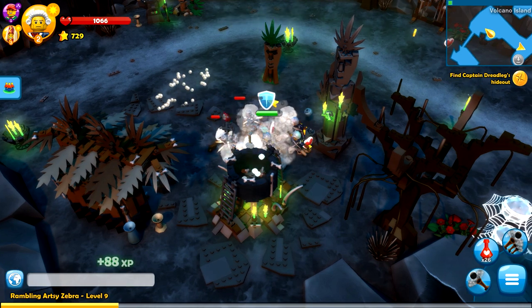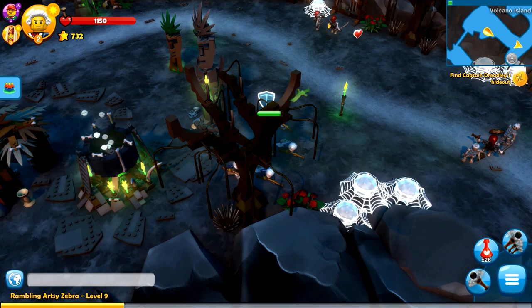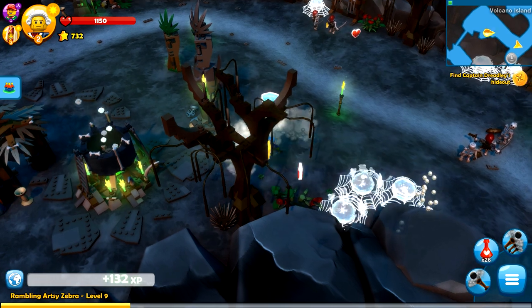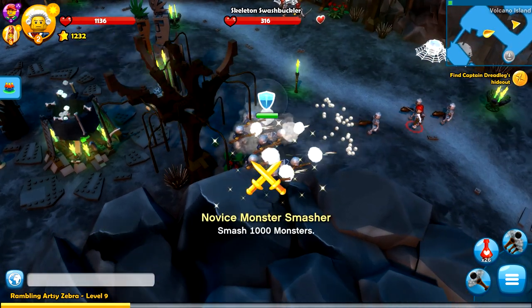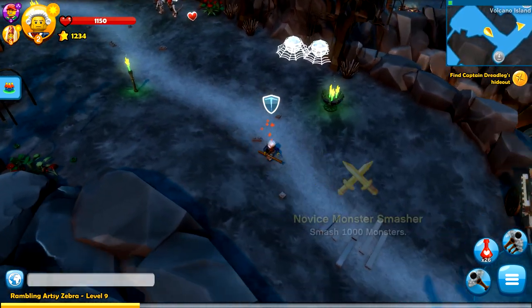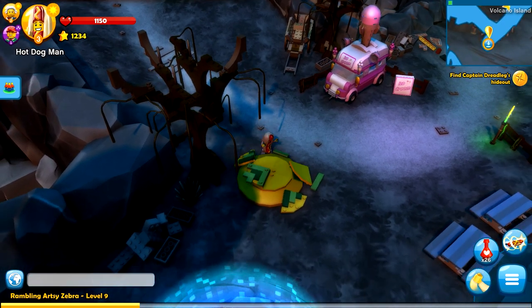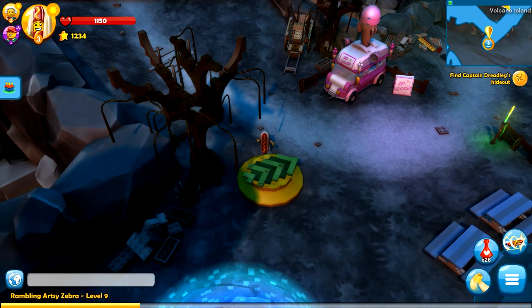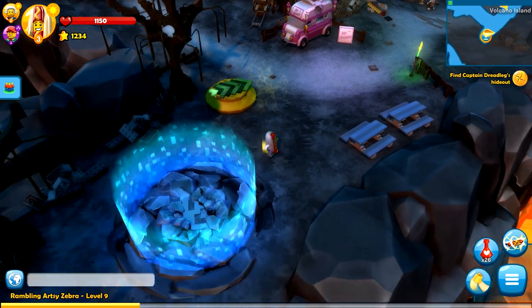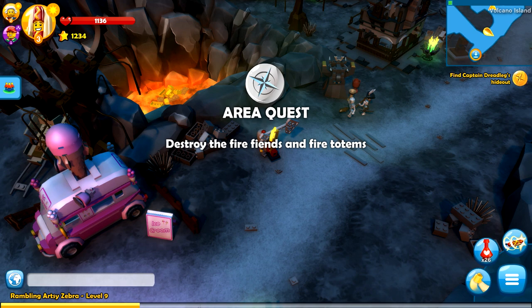Let's switch characters and take care of this guy. Now we're good to go. I think we can keep on moving out of this area. We can take care of some more Spiderlings, because why not? Novice Monster Smasher — smashed a thousand monsters. I do want to check out the achievements soon, to see what we're close to and what we're not close to. He can build really fast — he's pretty high on the creativity scale at this point. Another ice cream game — I just love seeing that, no matter how far we journey, ice cream is always there.